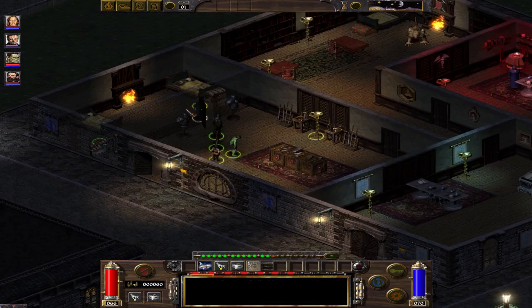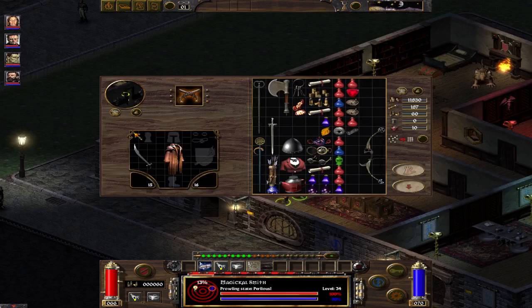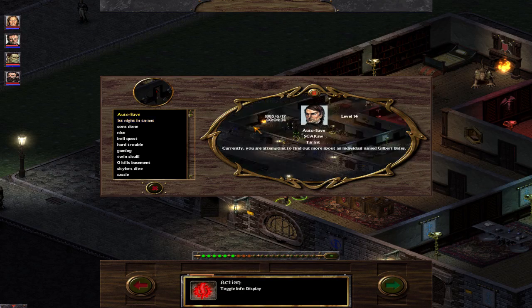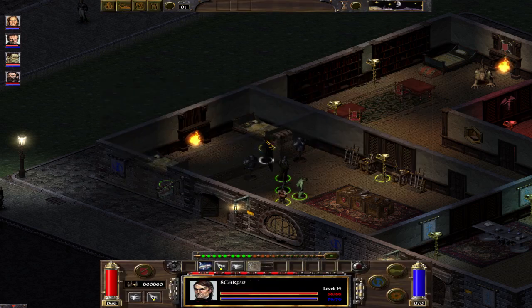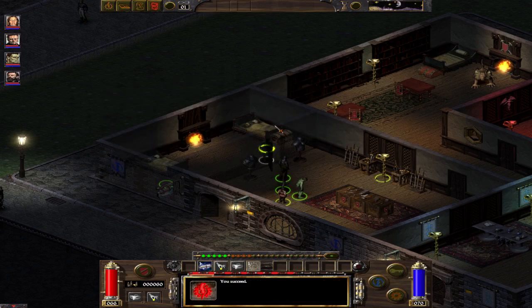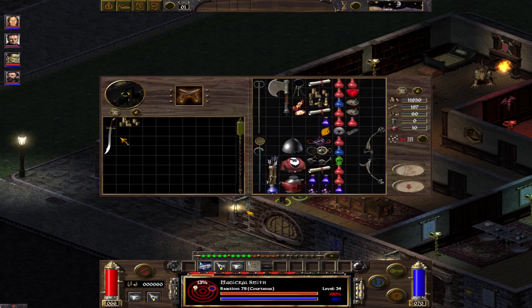This is the Magical Smith. You save, you enter combat mode, you enter sneak mode, and you check if he has the Screaming Scimitar. So the weapon I'm offering him is slightly better than the weapon he has in inventory, unless you are in a situation like myself, where his weapon is much better for me than my weapon is for him.